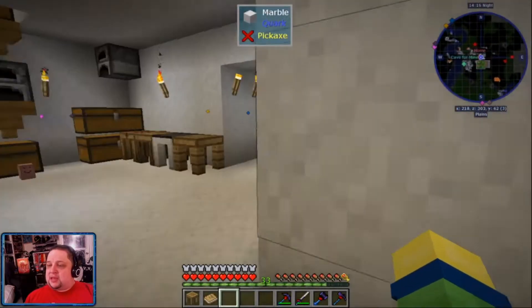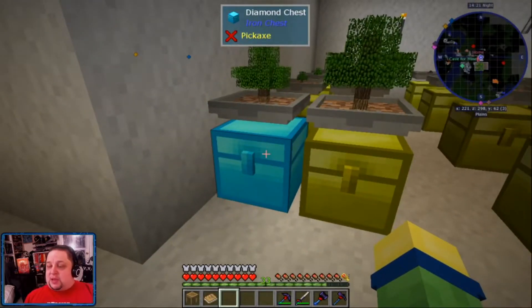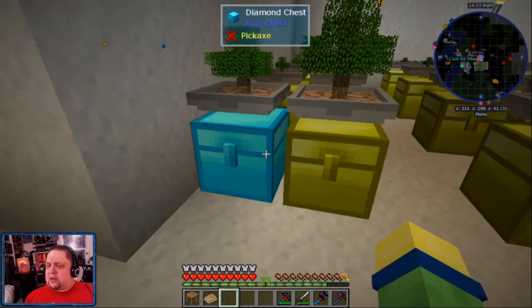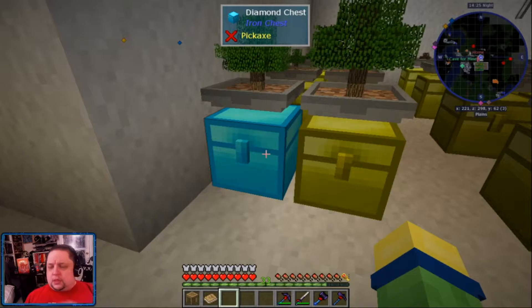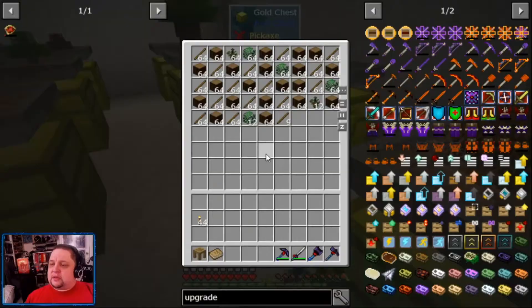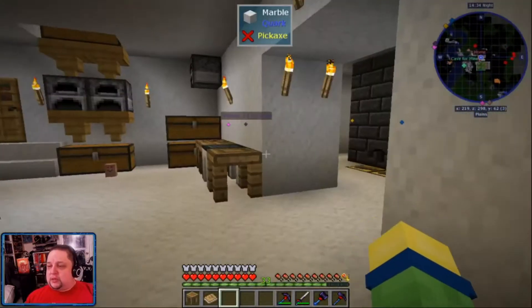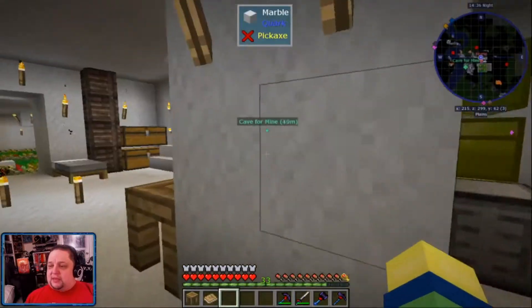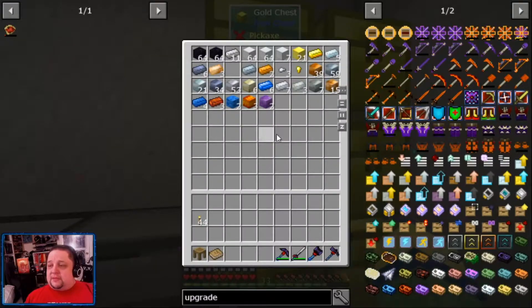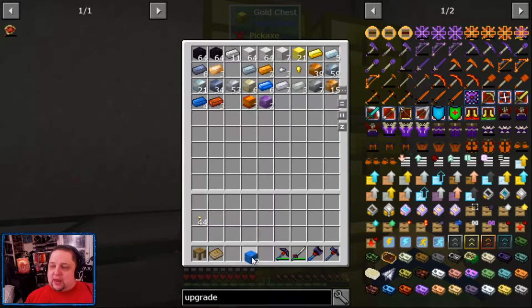I still have to figure out if there are any enchantments that are not vanilla enchantments for armor in this mod pack. Anyway, so we got that taken care of. I upgraded all my chests. I've got a diamond upgrade on one and a quest reward. Everything else is upgraded to gold. I've done some heavy mining and smelting, and we've got cobalt. Cobalt is going to be fun.